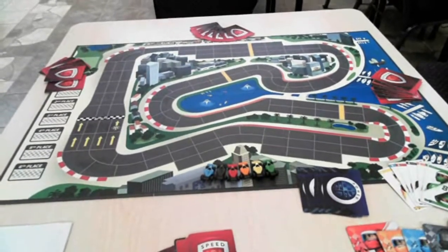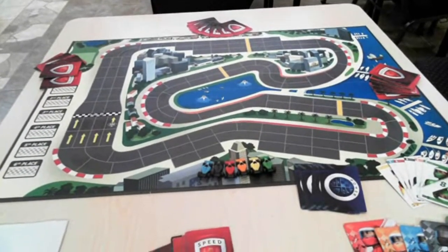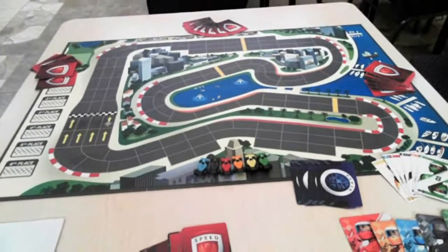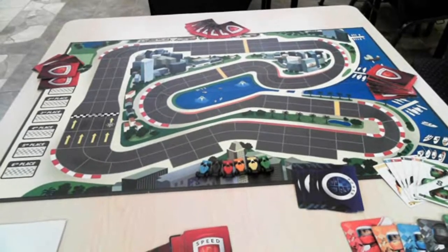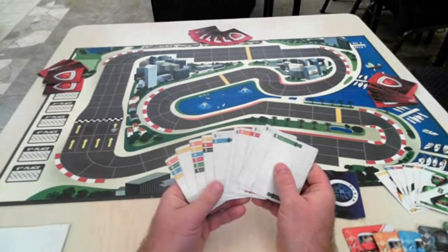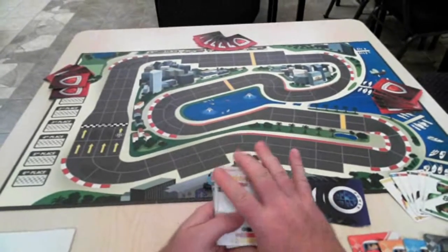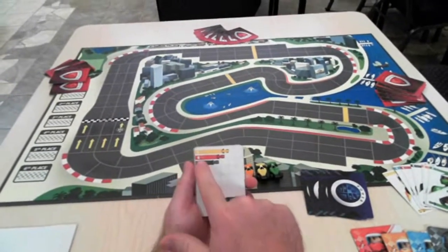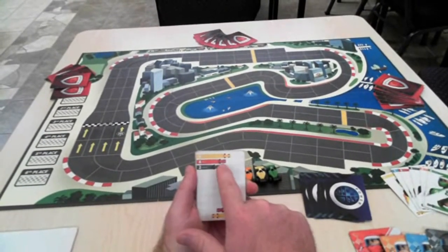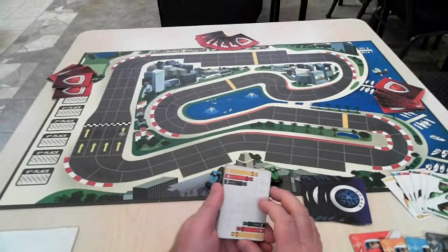The game takes place over two phases. The first is the auction phase, during which we auction off the six colored cars to the players. The second phase is the race itself, where players play their speed cards. On each speed card you'll see stripes with corresponding colors and numbers — for example, playing one card might move the yellow car six spaces, then the red car four spaces, then the black car two spaces.